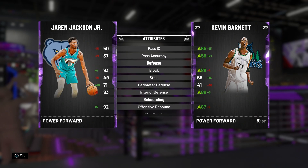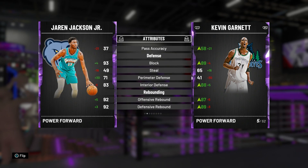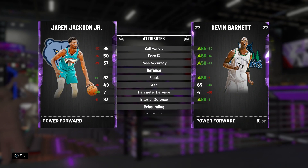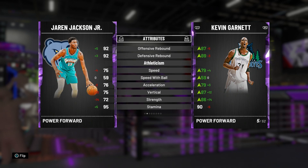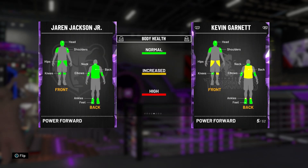With interior defense only at 83, going up against diamond and pink diamond centers and power forwards could be a downfall. But he does have 71 perimeter defense which is good for a big man, and rebounding at 92 and 92 which is okay.